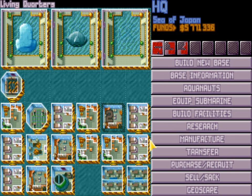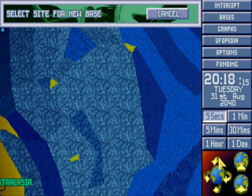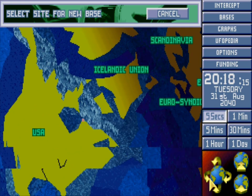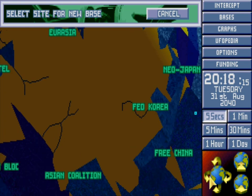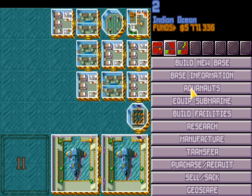Let's talk about base specializations. When you're creating a new base, obviously the first thing you want to do is factor in where it's going to be — covering the main areas, the main countries that give good funding like the USA and Asia. But what we're going to talk about is base specializations. When you create a base, you want it to specialize in something. It's easier to micromanage everything when it's specialized, and you can name the base whatever you want based on what it specializes in.